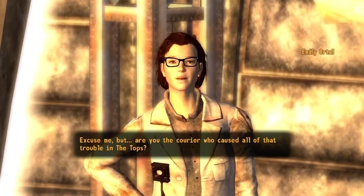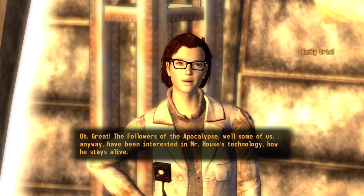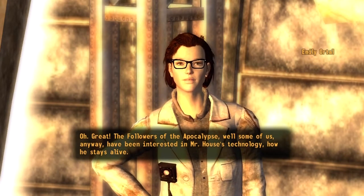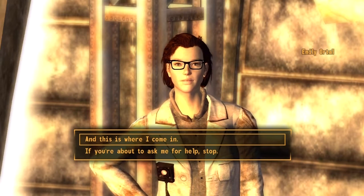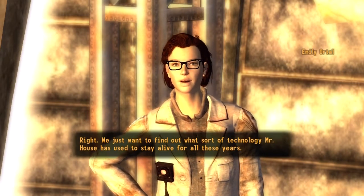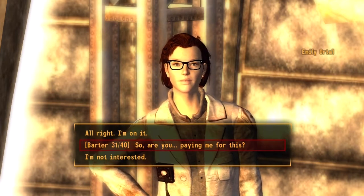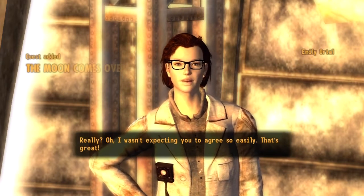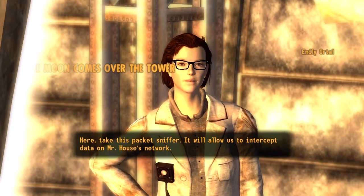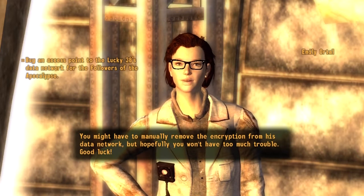Excuse me, but are you the courier who caused all that trouble in the Tops? Yes. Oh, great. The Followers of the Apocalypse — well, some of us anyway — have been interested in Mr. House's technology, how he stays alive. Of course, no one else is allowed inside the Lucky 38, so no one knows what's going on. Well, except for you. We just want to find out what sort of technology Mr. House has used to stay alive for all these years. It could be of great benefit to the people we try to help, many of whom suffer from hard-to-diagnose illnesses. Alright, I'm on it. Really? I wasn't expecting you to agree so easily. That's great. Here, take this packet sniffer — it'll allow us to intercept data on Mr. House's network. You might have to manually remove the encryption from his data network, but hopefully you won't have too much trouble. Good luck.